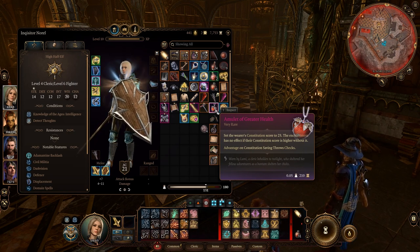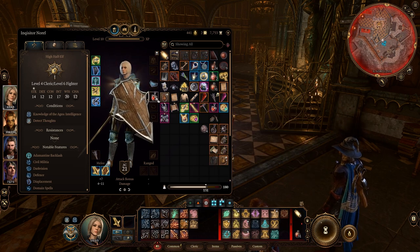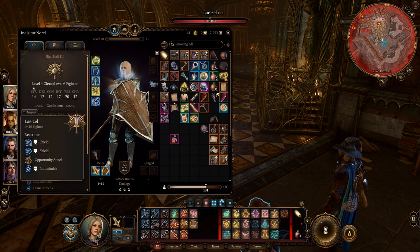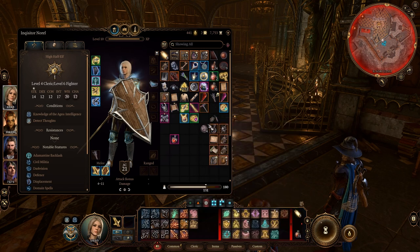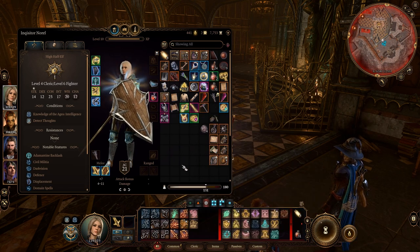This would work really well on Shadowheart because of her divine intervention, and I found Raphael really liked to target Shadowheart. You'll see by putting this necklace on, I go from 69 health to 119, and that goes up to 131 by the time I level up. That's twice the health just for putting that necklace on.